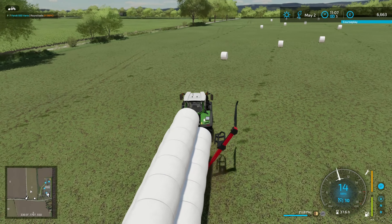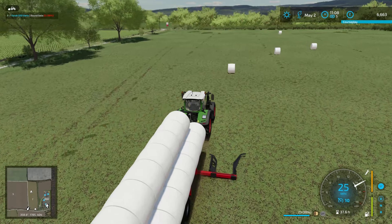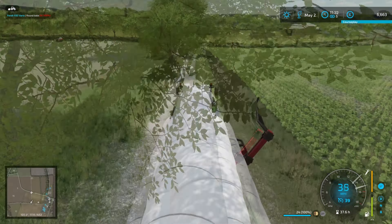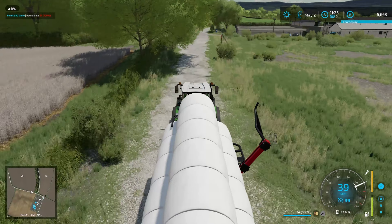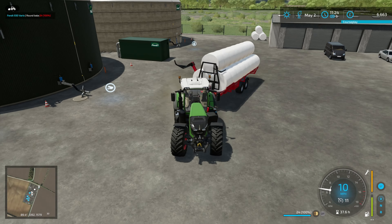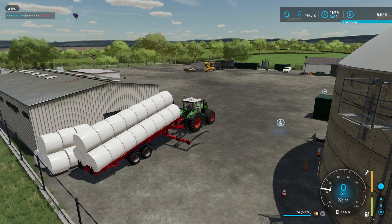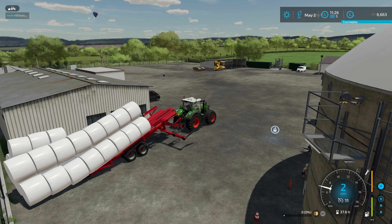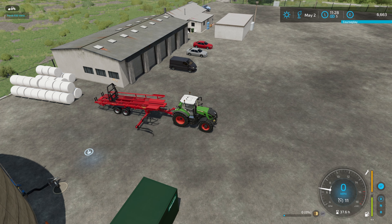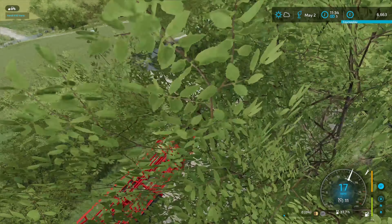These are contract bales and they are already silage, which is really cool, so it means we can feed them into the BGA when we're ready. For now we're just going to store them up here at the yard. There's a lot of space up here you could turn into farming. You've got the shed where I'm keeping the combine, and the kind of wasteland next to it which you could probably buy for a reasonable price and put fields in.